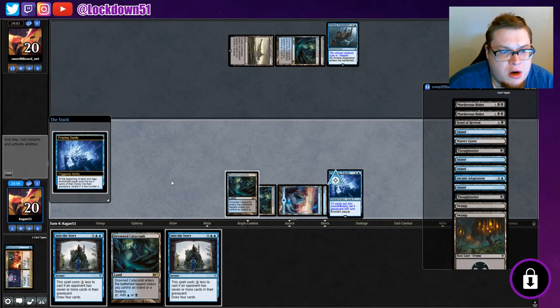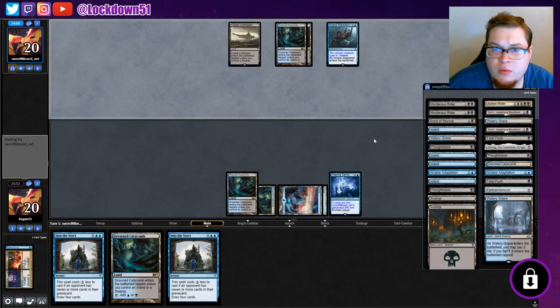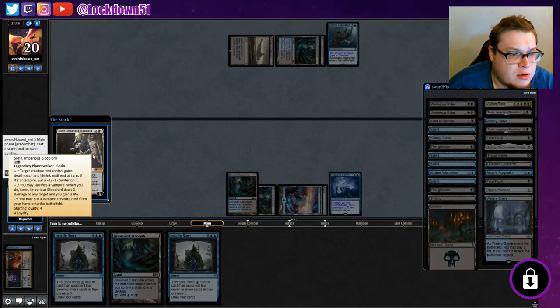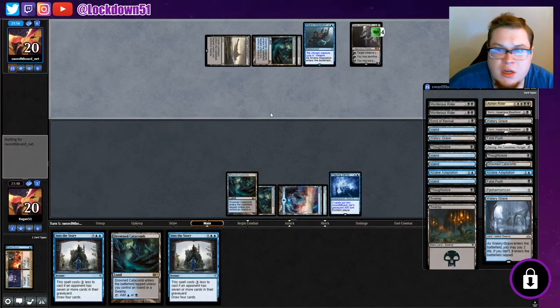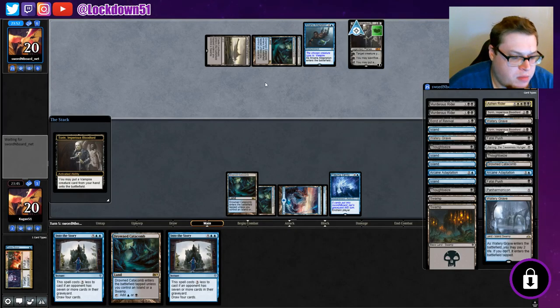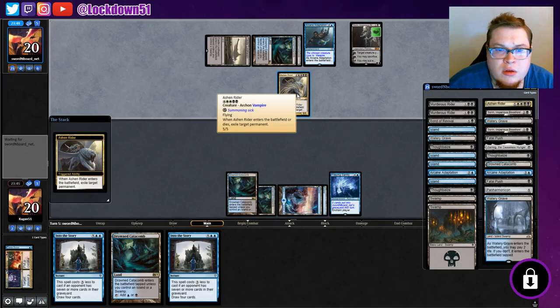26 cards worth. What was that worm? I missed the trigger on that — they got something pretty decent. They're setting up with Sorin. They put a Vampire out. That sucks.